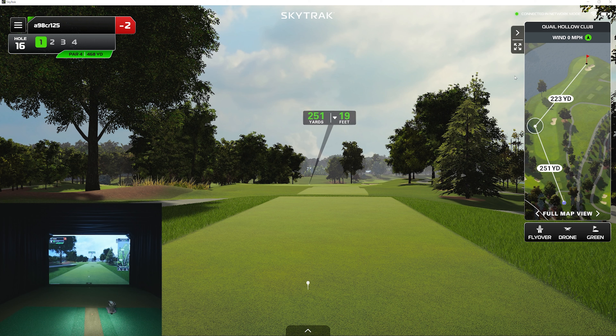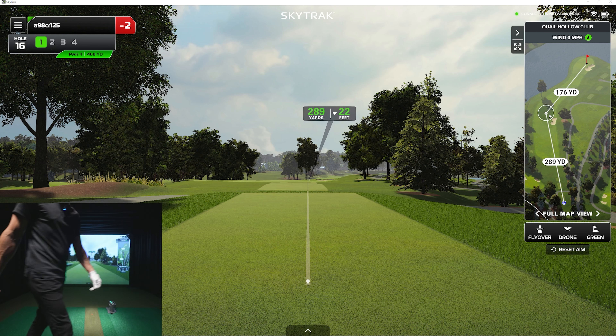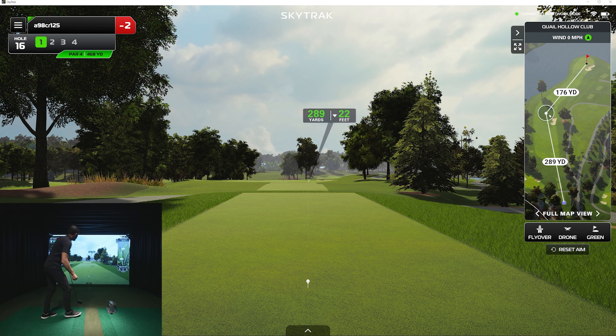We're two under with some pretty poor execution on several shots. Now notice this — see the kind of haze out there? And there's a little bit of haze on the map. I think that's pretty cool. 22 feet downhill. If I can just hit a decent, smooth drive, this should set us up decent.